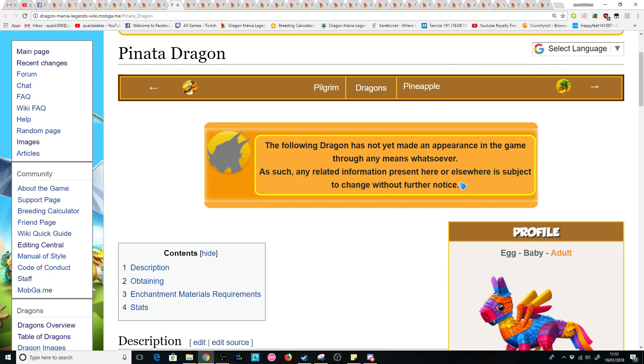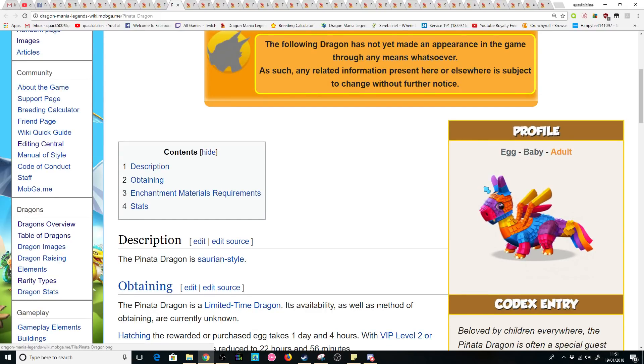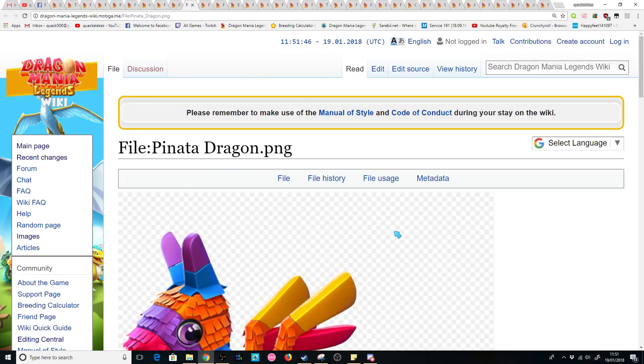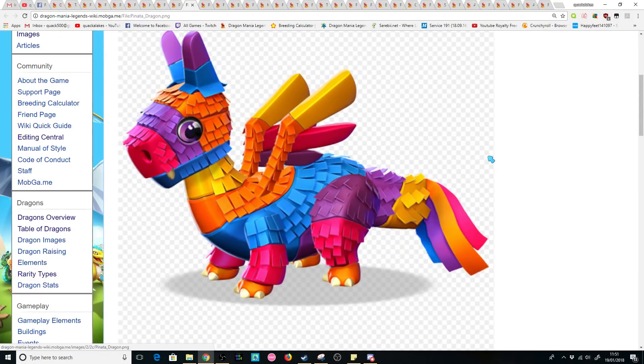The next dragon we have is the Piñata Dragon, who is an epic with earth, light, and wind. I personally don't know why he'd be earth and light, but I love him. To top everything off about his ridiculous design, he even has a really goofy tooth if you can see that over here. I would love to have this dragon in my game, but there's no way to get him.